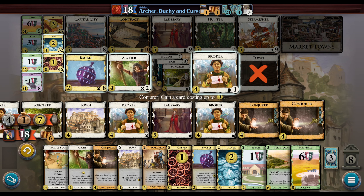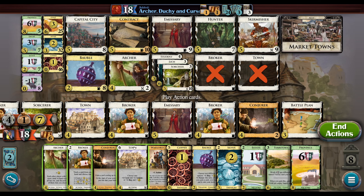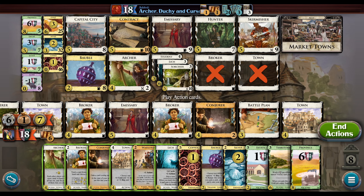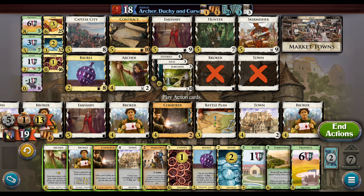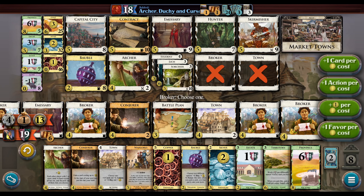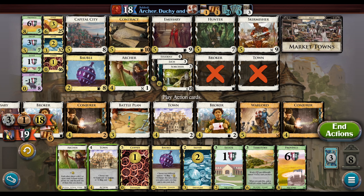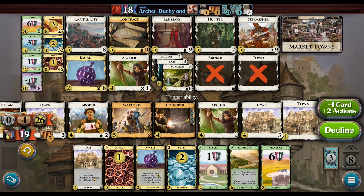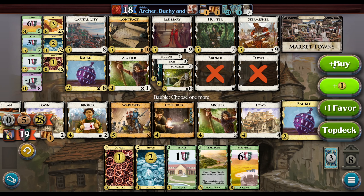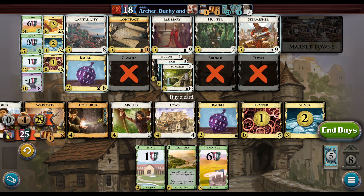We didn't draw the Lich — where's the Lich? Yeah. I'm getting a lot of Estates, pretty cool. I've already had the finish in hand for a while now, I'm just not clicking through it. We'll play Warlord just for the joy of it. Oh, they're already down to — gotta get a Duchy. This will be a six-point Duchy. I guess we didn't have enough.